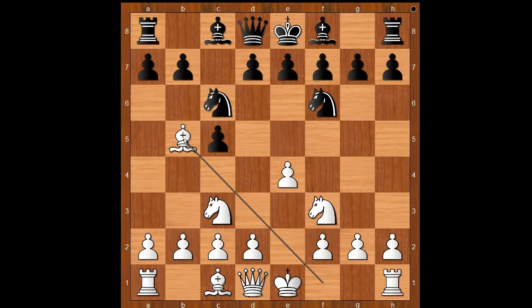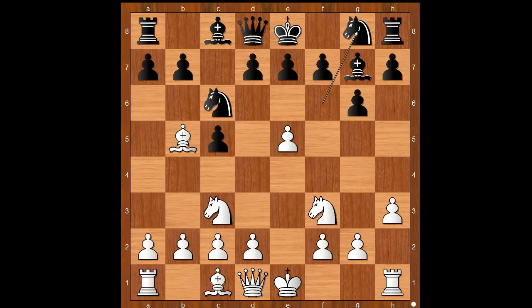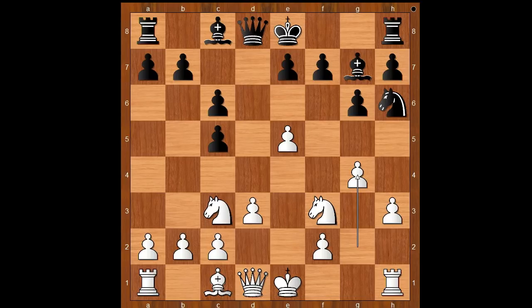G6, h3 controlling the g4 square, Bg7, e5 attacking the knight, sending the knight back to g8. Bxc6, dxc6, d3, Nh6. This is the standard move, and now g4 preventing Nf5.